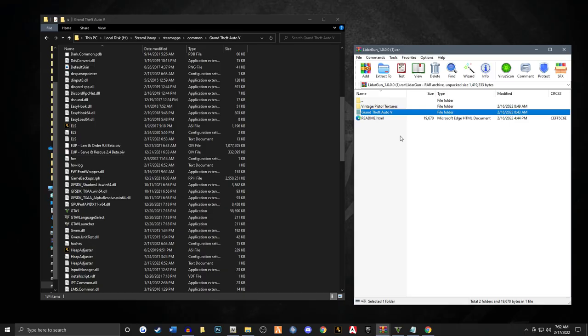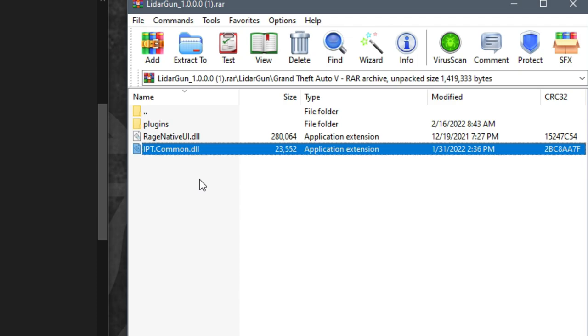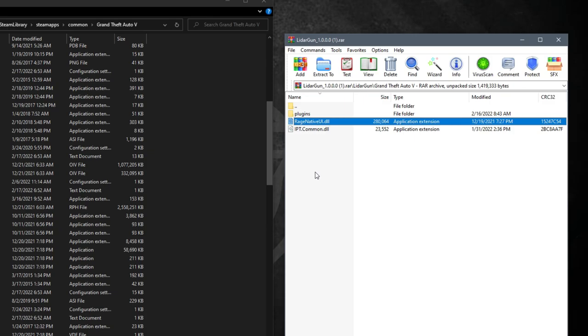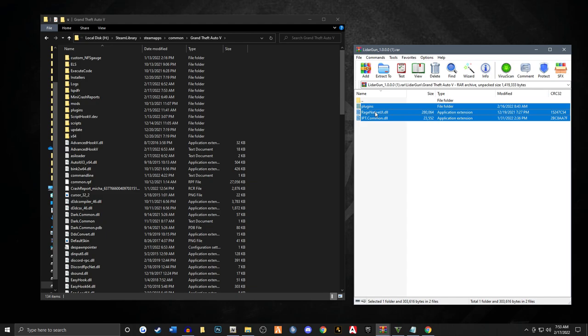We're going to open this up and you're going to see two folders — pistol textures and a Grand Theft Auto 5 folder. We're going to go into the Grand Theft Auto 5 folder first, and you're going to see a plugins folder, a RageNativeUI, and then an IPT.com. Please note that Opus 49 will probably update this mod regularly. I'm going to leave a link in the description to make sure you have the latest version of RageNativeUI, just in case you're watching this video about a year from now.